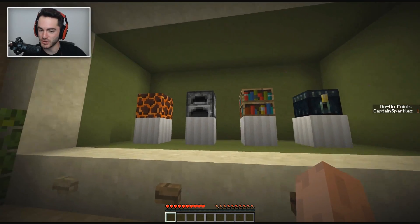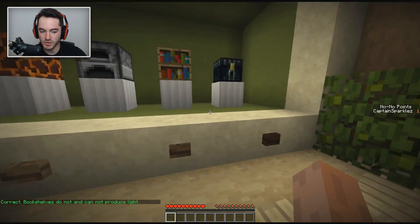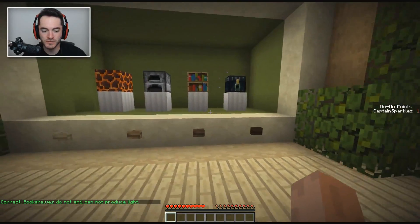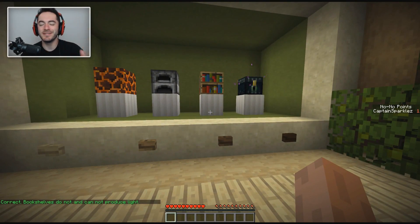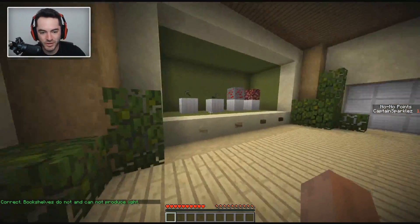What do we have here? Animation, right? Furnace can be animated. That's animated. That has animation. You don't have an animation. Bookshelves do not and cannot produce light. Well, it turns out that a lot of blocks that have animations also produce light, so there's that. Fair enough, we're good.